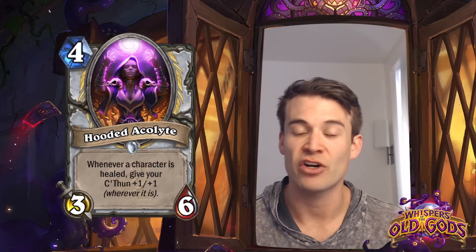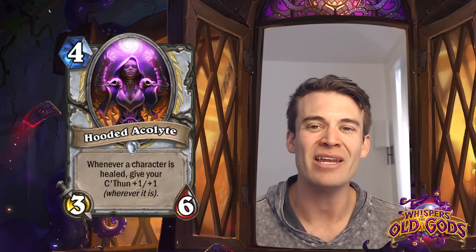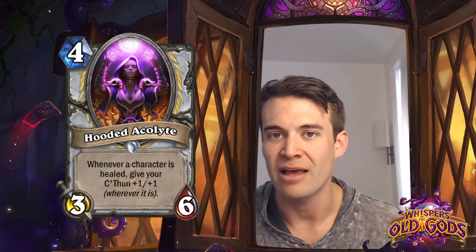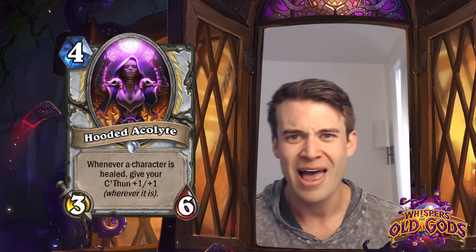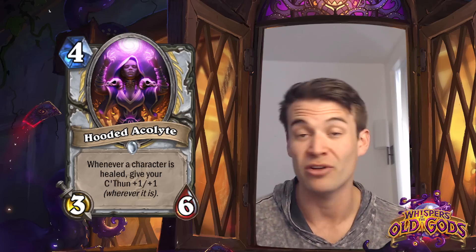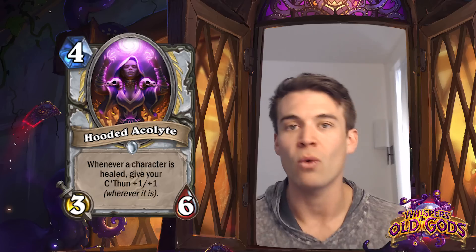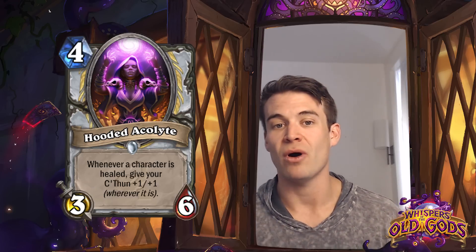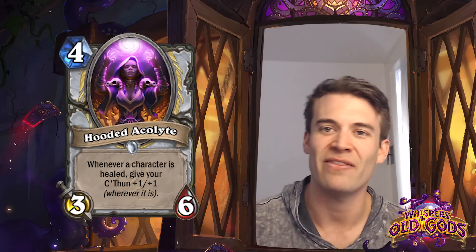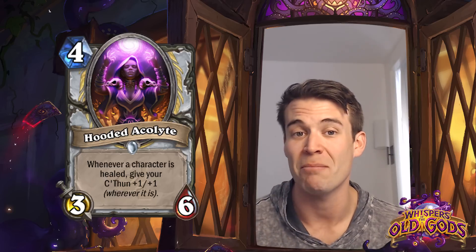Hooded Acolyte - whenever a character is healed, give your C'Thun +1/+1. This is a 3/6 for 4, which is a pretty strong stat line, but the ability is not quite impactful enough to really stand out compared to things like Holy Champion. It doesn't really seem like an effect that is worth investing all that much mana in, even in a deck that is looking to build a big C'Thun. That said, it's possible to get a lot of triggers with this with cards like Holy Nova or Circle of Healing, and maybe just using your hero power with this to buff your C'Thun repeatedly can end up having a big impact. But my inclination is that this effect is not really worth investing much in, though the powerful body attached may help balance that out.